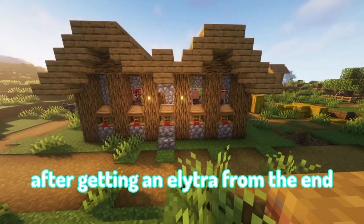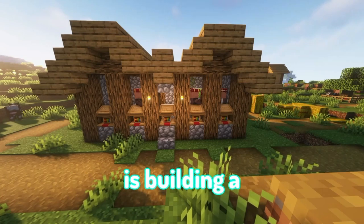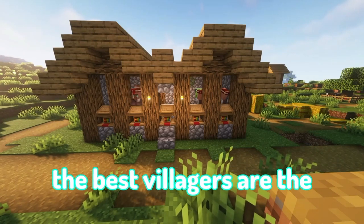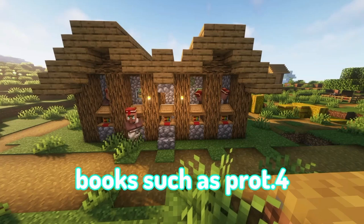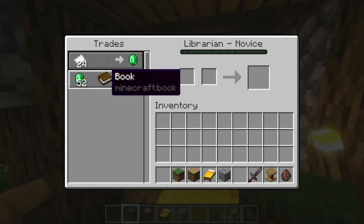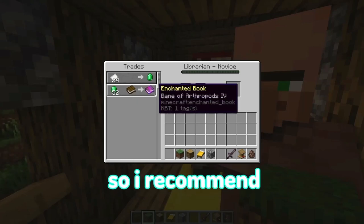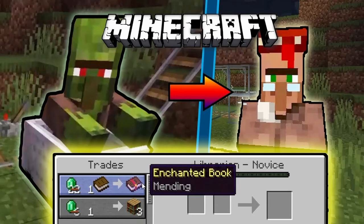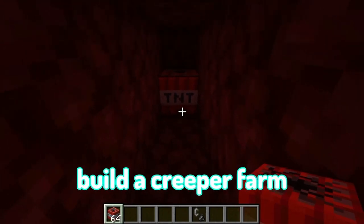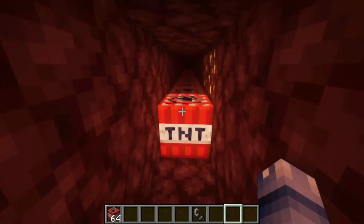After getting an elytra from the End, we've entered the mid game. What you're going to do is build a villager trading hall and put your villagers in it. The best villagers are librarians, who can sell you books such as Protection IV, Mending, and Fortune. The prices of the books can be very high, so I recommend converting the villagers using a potion of weakness and golden apples. Also build a creeper farm so you can get gunpowder, and use TNT in the Nether to blow up and get netherite gear and tools.